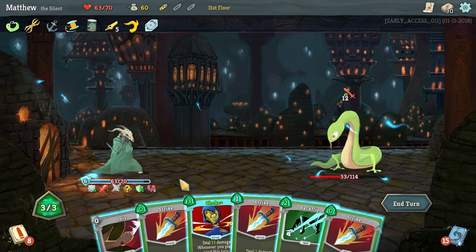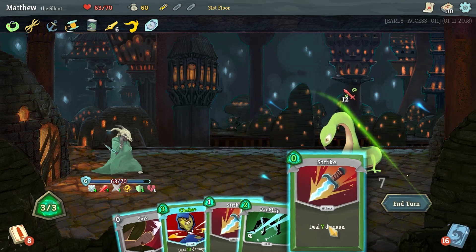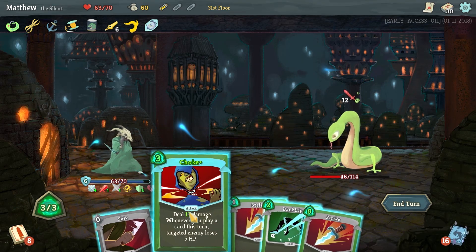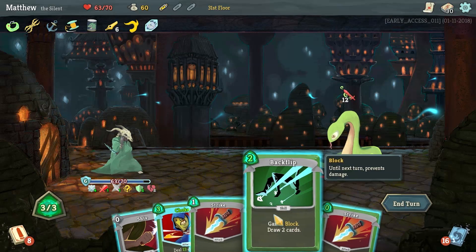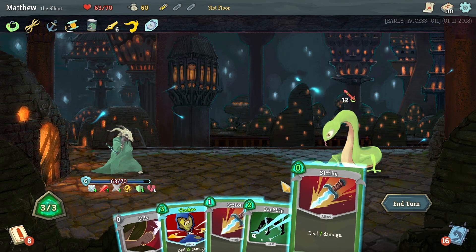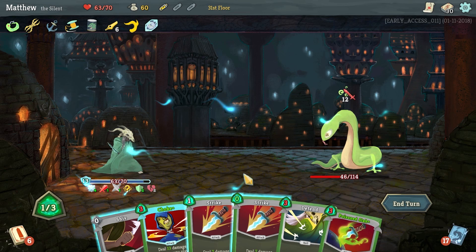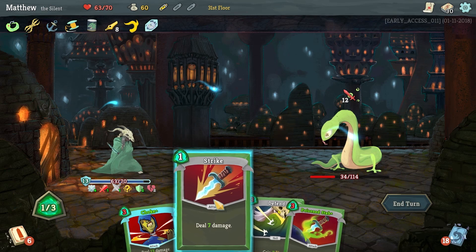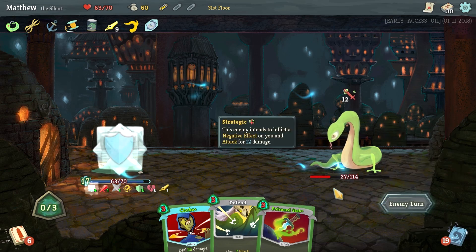This turn came out okay — could have been worse. We got a couple of free strikes. I could have played Choke on him first — that's 13 damage, down to 33. Ten more damage is 23, then 12 more. It might have worked if I hadn't played that other strike, but I screwed myself over. Let's run Backflip, Shiv, our free Strike, and our free Slash. That was Pen Nib procking right there so it did a little bit more damage too.